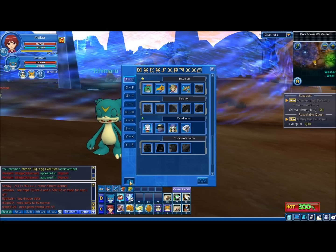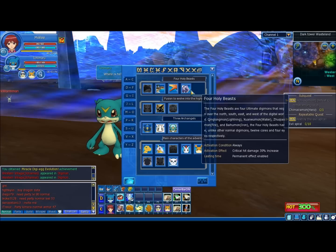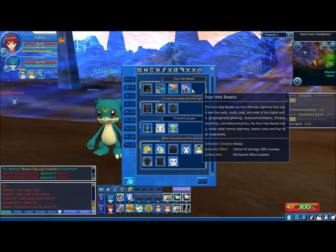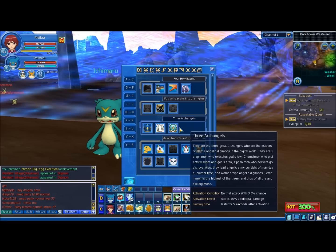Also, if you fill out certain sections of the encyclopedia, like by having the four holy beasts, you will get an activation condition which will give you special boosts. Currently, the only one I've got is the three angels.